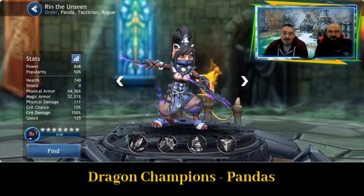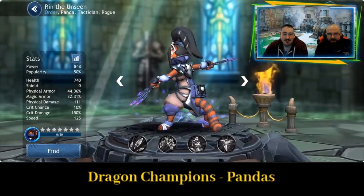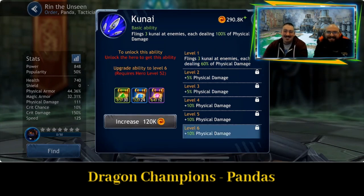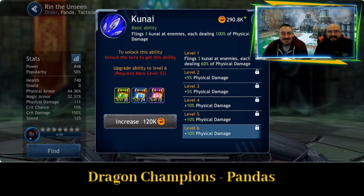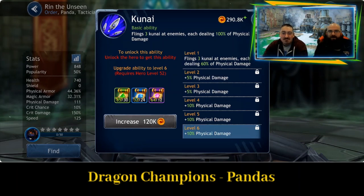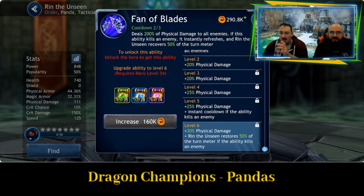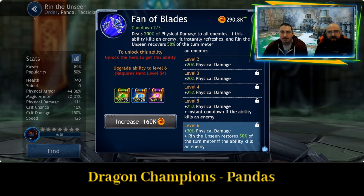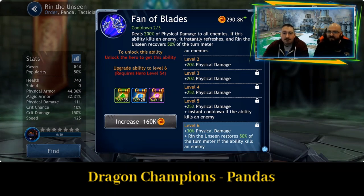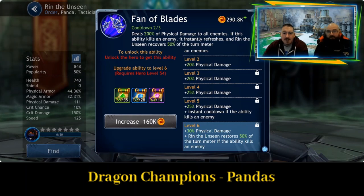Rin the Unseen — I like those trousers, they're very funky, and I like the fans. Kanai: flings three Kanai at enemies, each dealing 100% of physical damage — fairly average damage, but it goes across the team, spreading it out rather than focusing on one person. Fan of Blades: deals 200% of physical damage to all enemies. If this ability kills an enemy, it instantly refreshes and Rin the Unseen recovers 50% of turn meter — similar to other abilities we've seen, but this one gives you your turn meter back, which looks quite good.